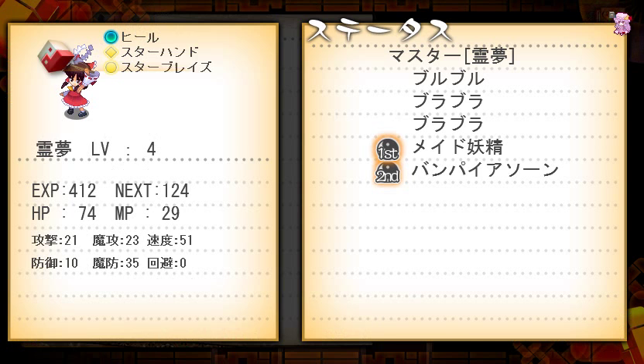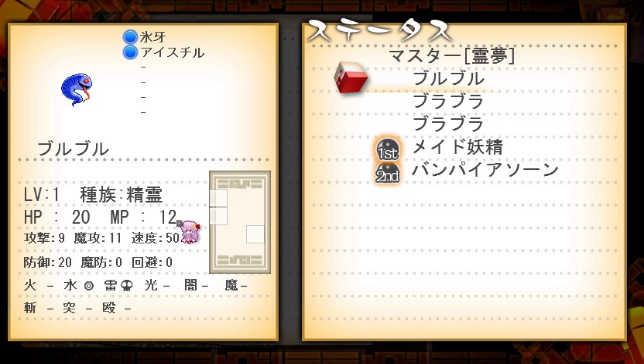I should probably explain the status screen. Over here, as you can tell, we have stats: HP, MP, and the species of the enemy. This is physical attack, magic attack, speed, physical defense, magic defense, and invasion. So it's very basic. And then finally, we have resistances to all the attack types in the game: fire, ice, lightning, light, dark, mystic, then slash, pierce, and blunt for weapon types. As you can tell, we do not have an Earth element in this game — Earth was mostly useless until you got a certain Shikigami in Genso Moroku anyway.